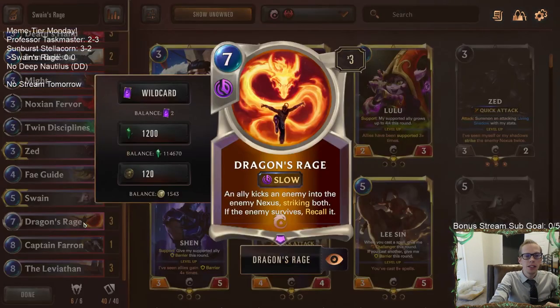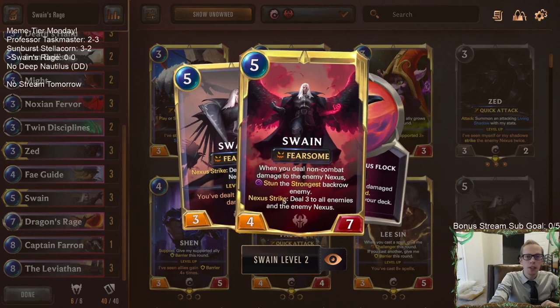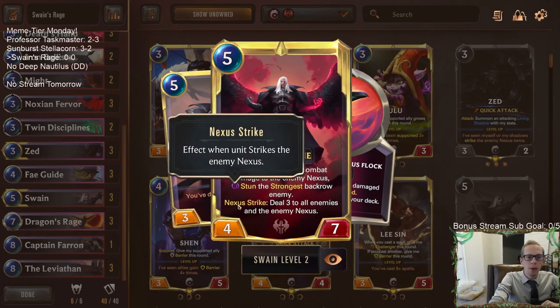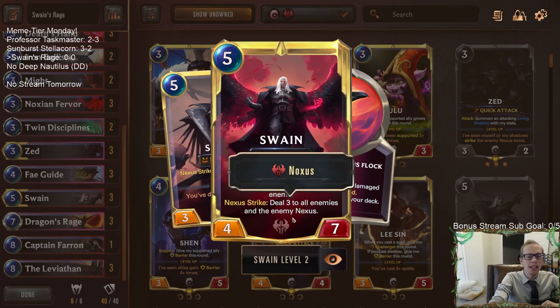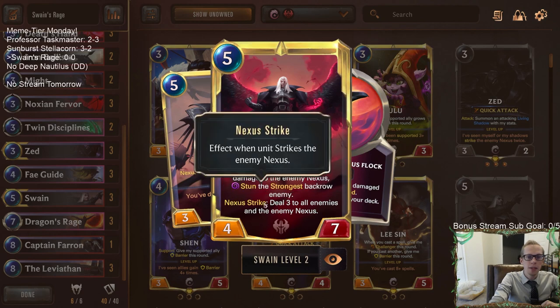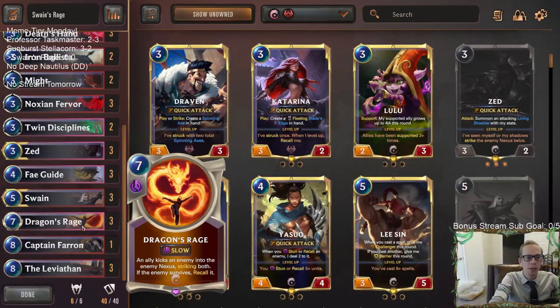So Dragon's Rage: an ally kicks an enemy into the enemy nexus, striking both, and if the enemy survives, recall it. The key here is that we have our allies striking the enemy nexus. And whenever you have a leveled-up Swain and it strikes the enemy nexus — that's a nexus strike — it does three damage to all enemies and then the enemy nexus again. So we can basically get leveled-up Swain to nexus strike easily with Dragon's Rage. That's what our combo is.